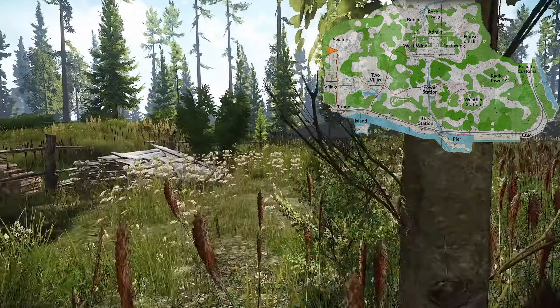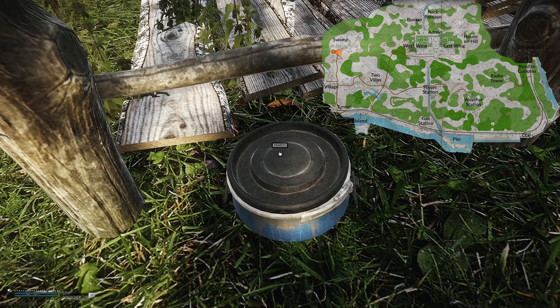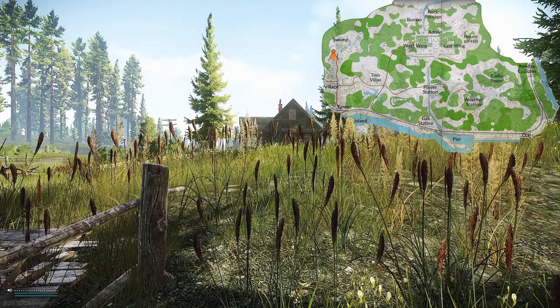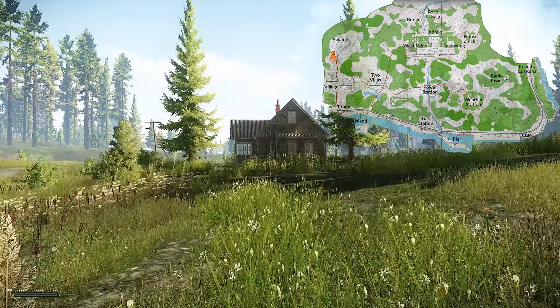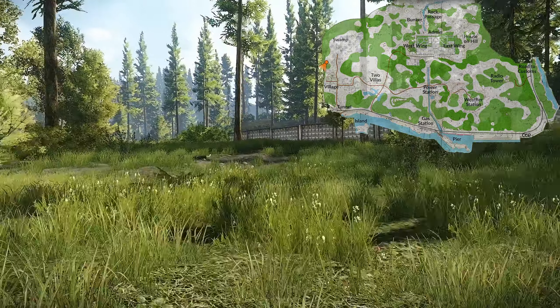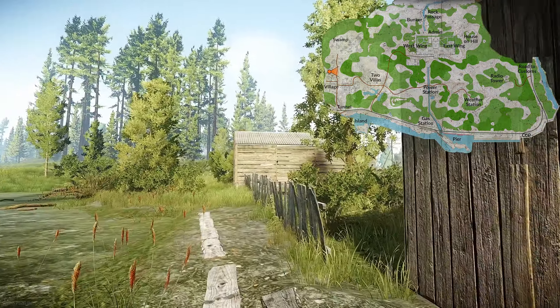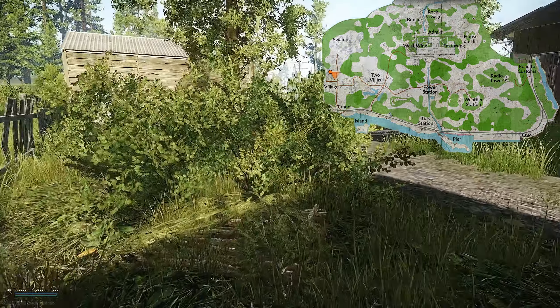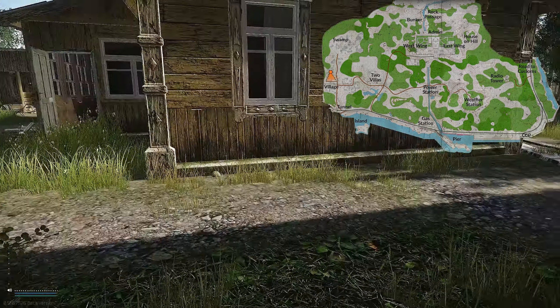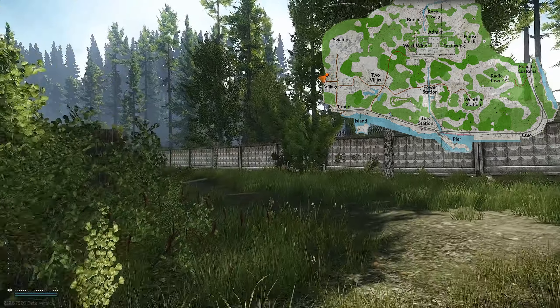There is one more in this area, close to the mayor house, next to this wooden fence. The last stash on this road is the village stash I skipped before — you will have to move on those wooden planks and it's just in this bush. From there we can check the stash near the trailer and move to the Tunnel xfield.